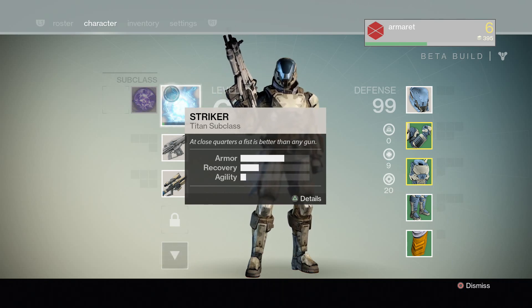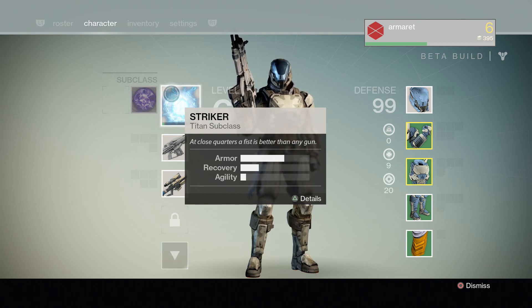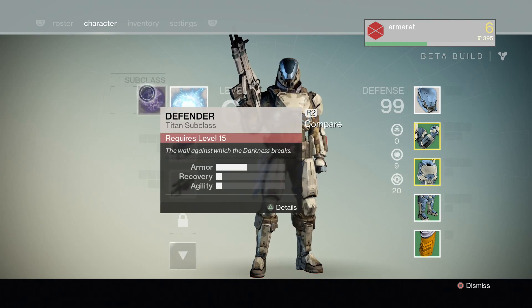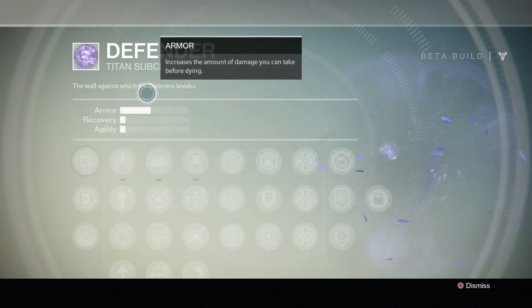So to start off, if you're in the Titan Striker, it's all about pounding the ground, causing massive AoE damage, and damaging as many people as possible while tanking a lot of damage. However, now with the Defender, they're going to ramp it up to a whole new level.